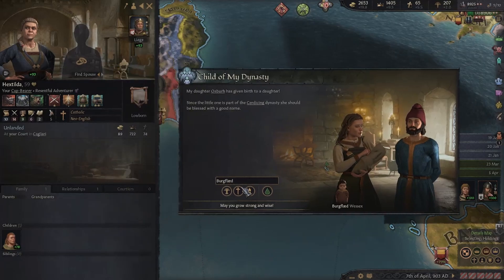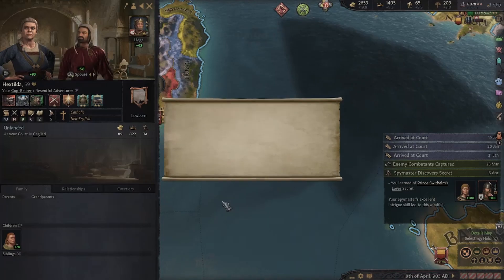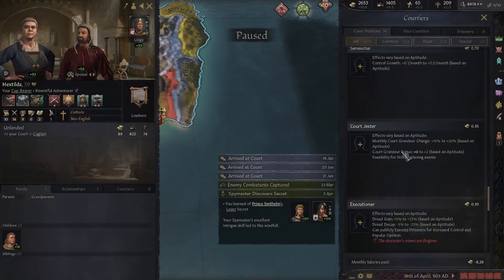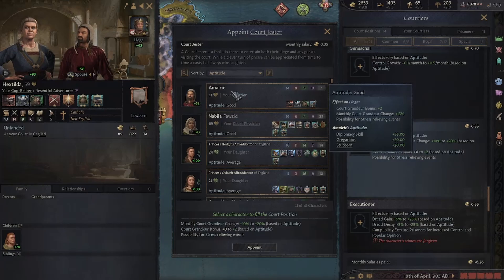Let's unpause. Now we have our candidate — let's fill the position of court jester. Here we have the court jester slot, we click it and see what we have. The new candidate is good at court jester. You can keep searching using female or male — maybe you'll find one that's even better. Good or excellent are both okay. That's all, thanks for watching.